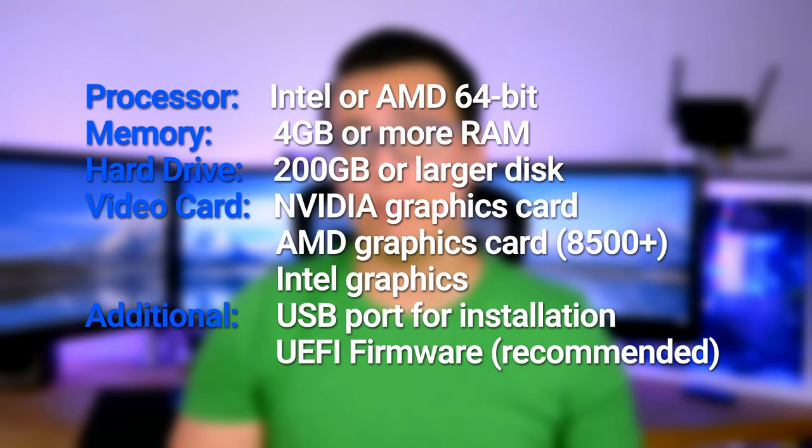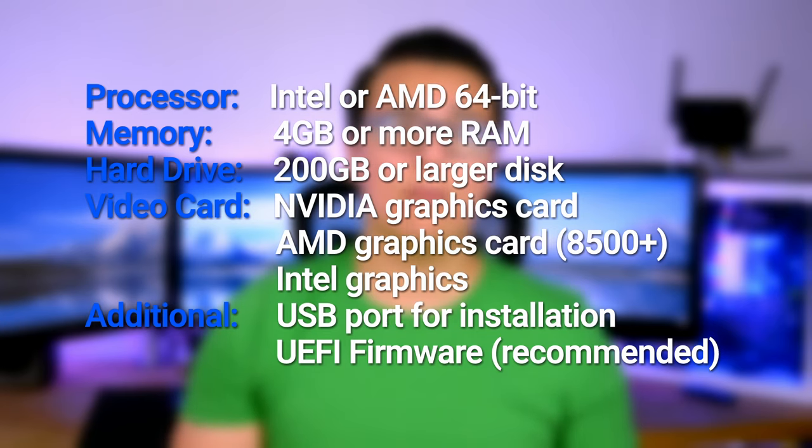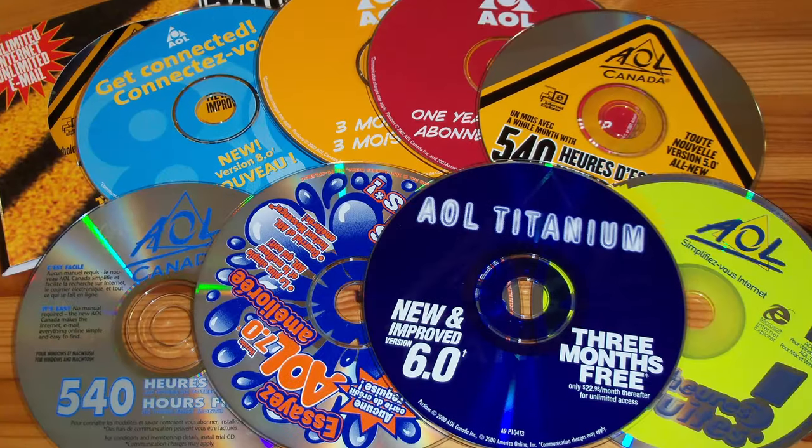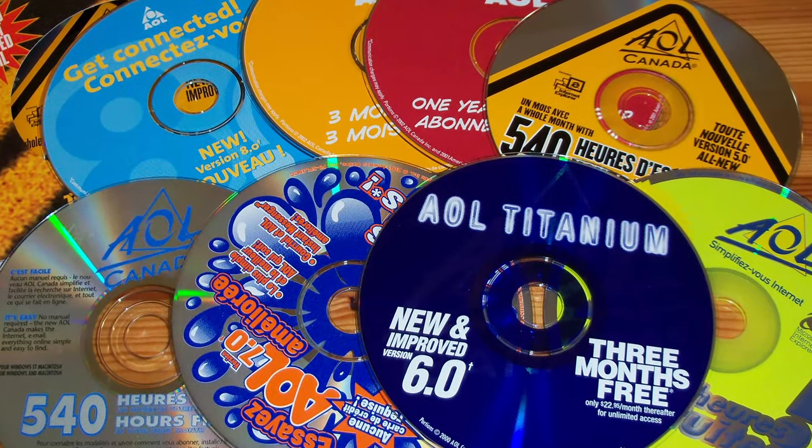The requirements you'll need to install SteamOS are a 64-bit capable processor, 4GB or more of RAM, 200 plus GB of hard drive space, and an NVIDIA or Radeon 8500 or higher GPU. Of course you'll also need a USB stick for the install that must be at least 4GB recommended, and another computer will be necessary to load the appropriate files onto the USB.